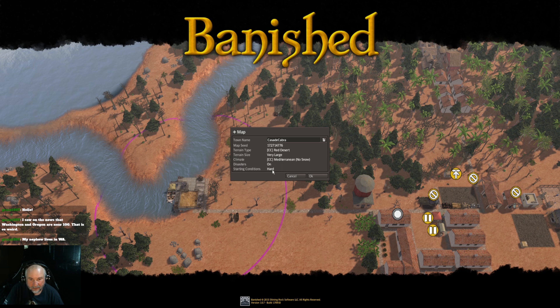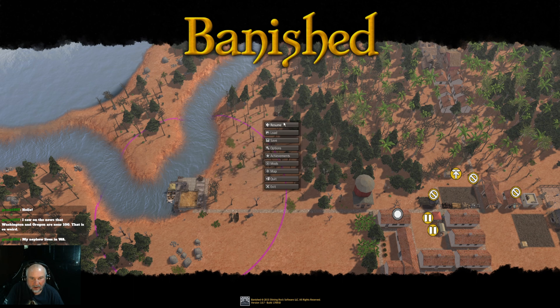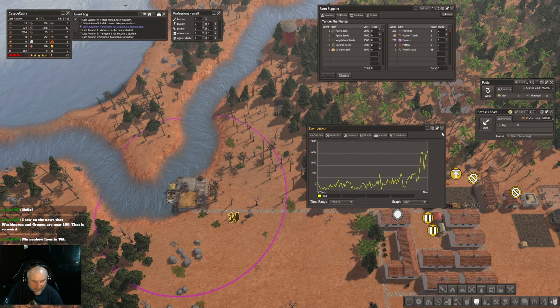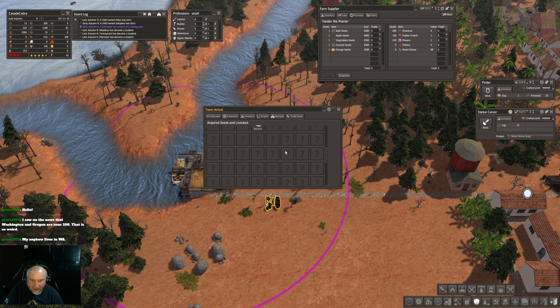Alright, Derpy Moose here and we are on episode three of Casa de Cabra. We're doing Colonial Charter red desert, Mediterranean climate, disasters on hard difficulty. We have 72 people, nine homes short, three students, we just built the school, our health is not great, happiness is okay, and our food graph is going up.